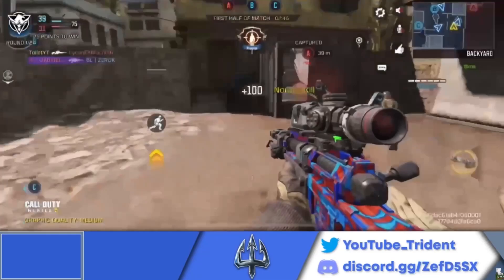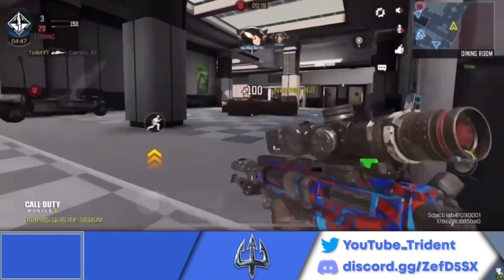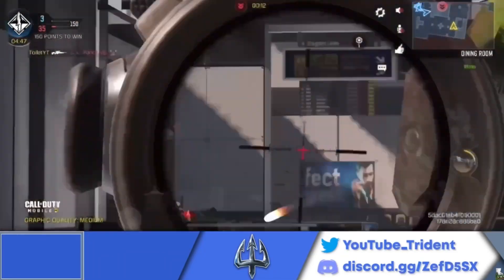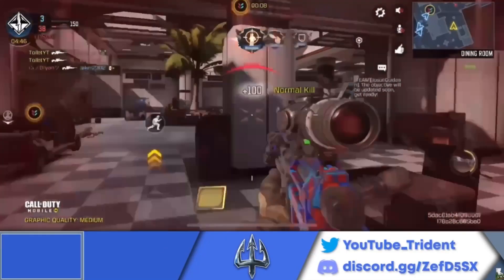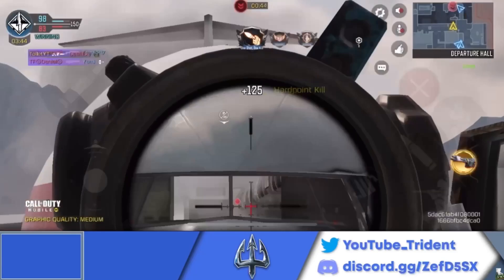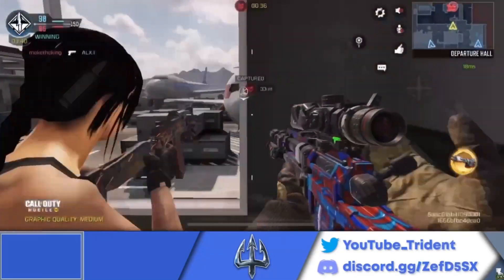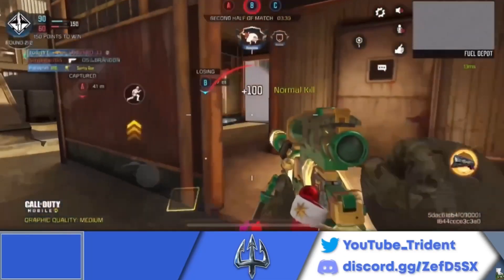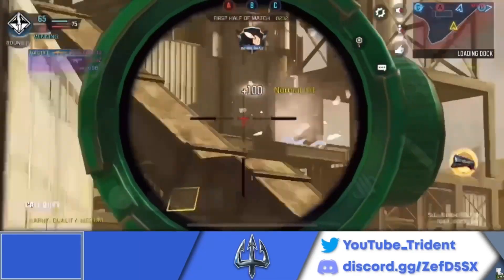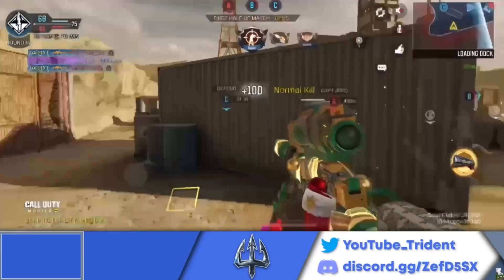The number four spot on this list is a tie between the LOCUS and the DLQ. The LOCUS has the highest mobility out of any sniper on this list, and with the stopping power attachment it has really good damage. Its mobility makes it amazing for spawn trapping — just turning around and sliding. The DLQ, similarly, has higher damage and higher ADS time than the LOCUS. While it has less mobility, it still dominates at long range. So the DLQ is better at long range, while the LOCUS excels in mobility — two very solid snipers.